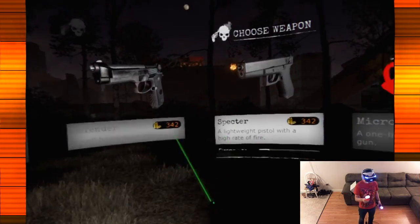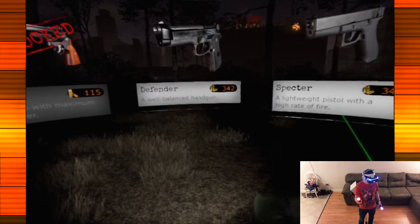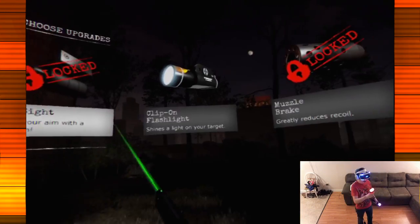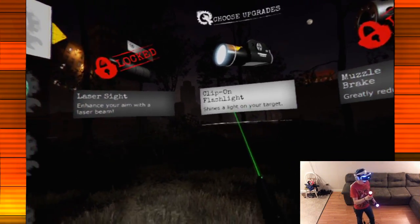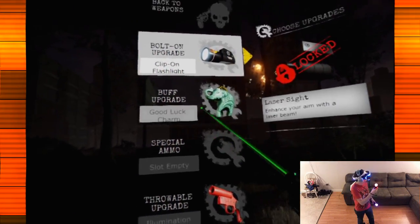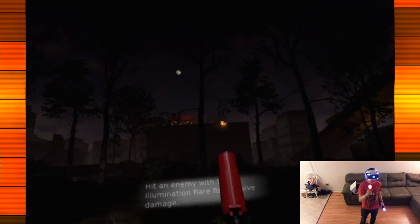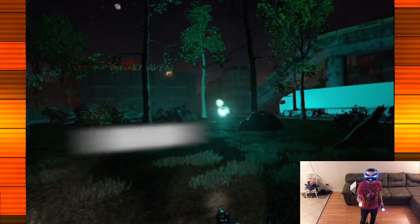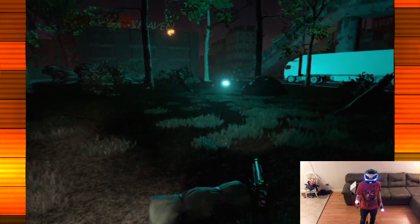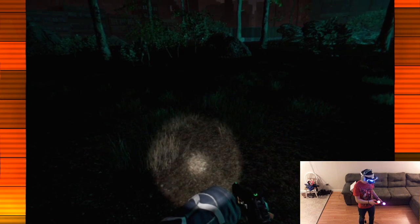We're going to go with the Spectre again I believe. Let's see — fire rate, fire power. I kind of like the Defender to be honest. They look like they have the same capacity, so I'm not sure if I want to go with a flashlight on there or what. But yeah, might as well. Alright, we're done. Oh dude, that looks cool — that actually looks really cool. Is there a way to turn that flashlight off?